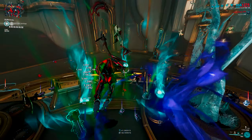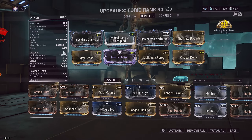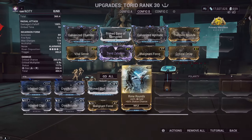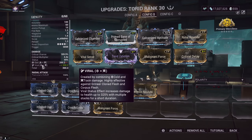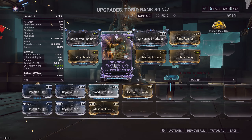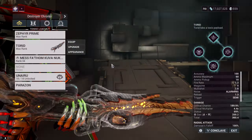Airburst can somehow help pull targets into your tornado, and we all know how busted tornado is when you shoot a gun through it. While tornado also pulls targets, it's slower compared to Airburst's pull mechanic, so it would be better to manually pull enemies into the tornado for faster kill speed.